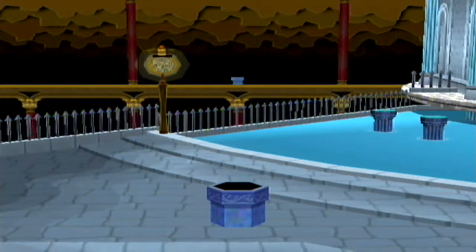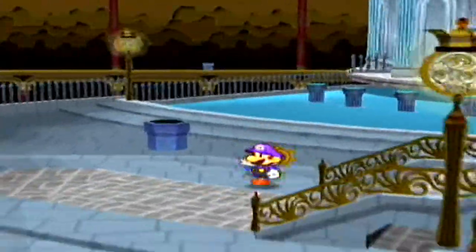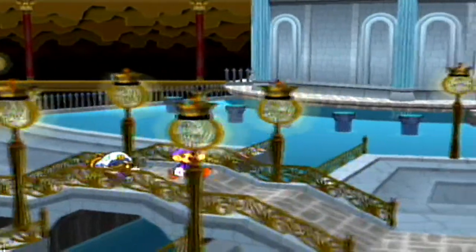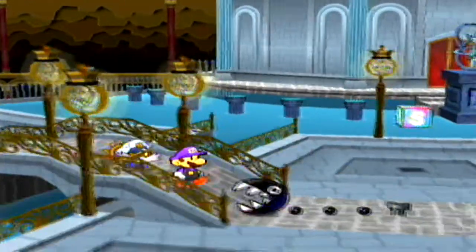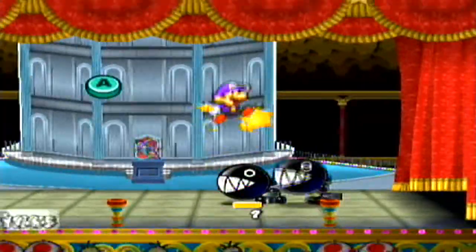So we open that switch up — that opens up that dock so that we can enter that place up there, but we're actually not going to do that right away, and there's a specific reason for that later. This here is a new enemy — a variation of an old one. Yeah, this is a Chain Chomp.